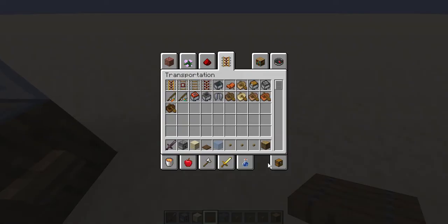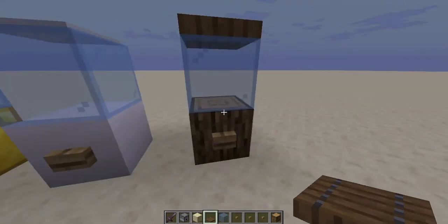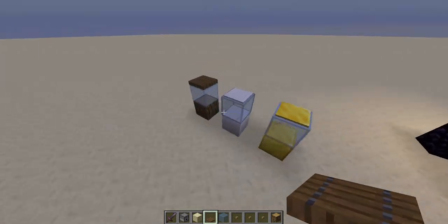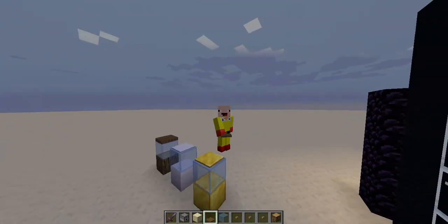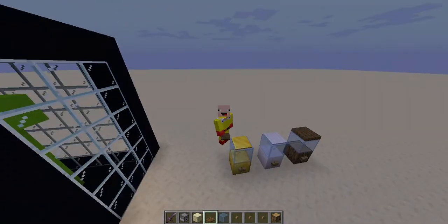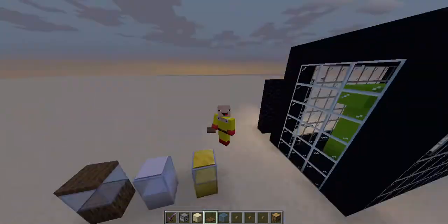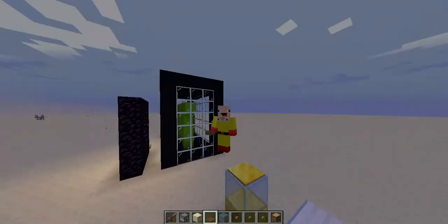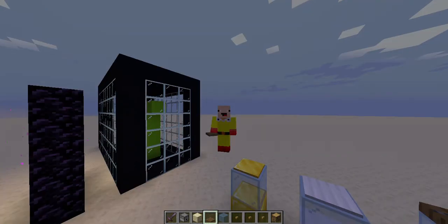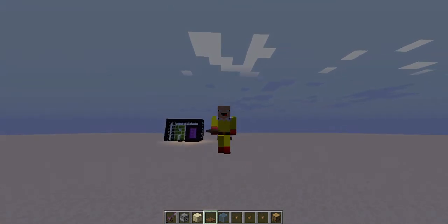This is your third and final variation — the wooden water dispenser — and it works efficiently. Right-click it, water comes out, that's pretty epic. Today you've learned how to build three variations of the water dispenser. Thank you guys for watching — make sure to subscribe and like the video. We're trying to reach 50 subscribers by the end of the year, so please sub to the channel!